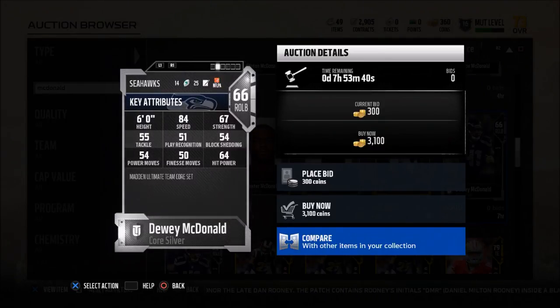That's what you really want to focus in on with a user player — somebody that is fast, that you can really make some plays with. This guy, again, only about 3,000 coins — he's actually normally a little cheaper than that. This is who I use and who I would recommend as your MUT budget user linebacker. I have him right now at middle linebacker in my nickel 335 wide 9 defense. Check out Dewey McDonald and let me know what you guys think.